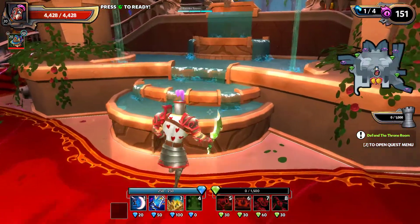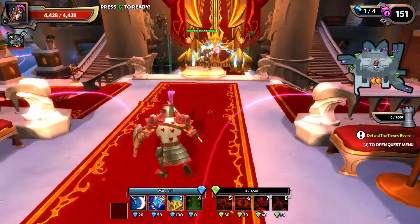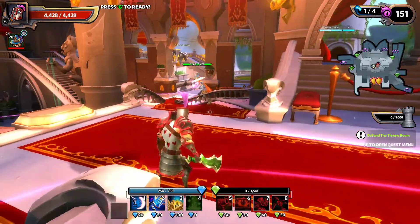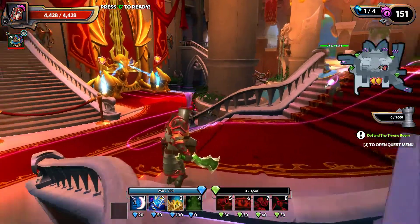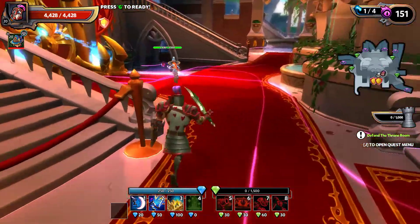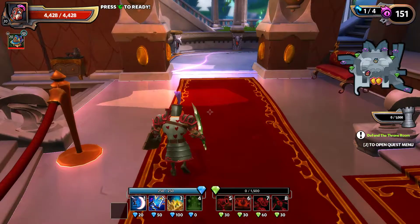This is part 2 of Dungeon Defenders 2 where it gets a bit harder. This was the first level that made it where I think they actually started breaking stuff. We were up at the top of these stairs and they pushed all the way down these stairs and we had to build barriers right at the bottom. That was terrible, so do we do the same thing?